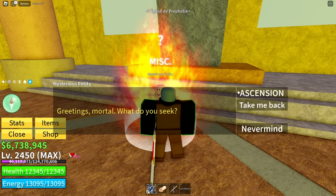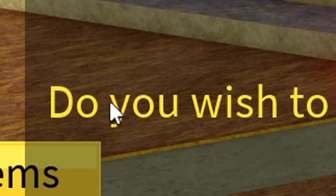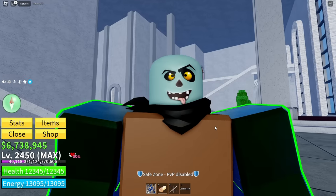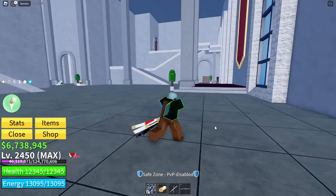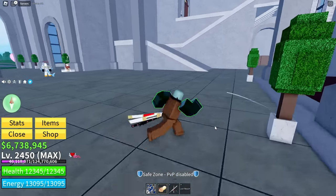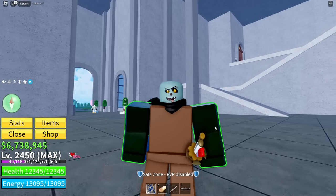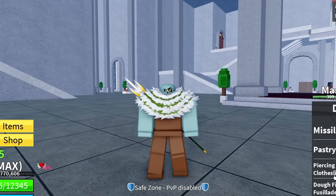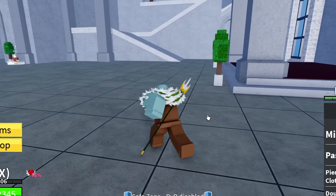We got our first awakening! 'Do you wish to awaken your Z ability for 500?' Of course — ability awakened! I had to do this four more times, but with a little bit of editing magic we can time skip — and there we go. I now have fully awakened dough!